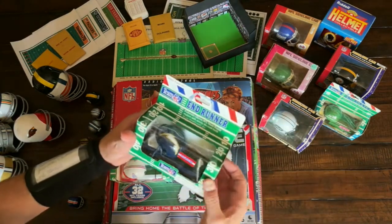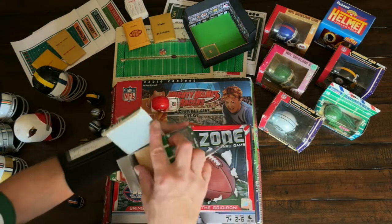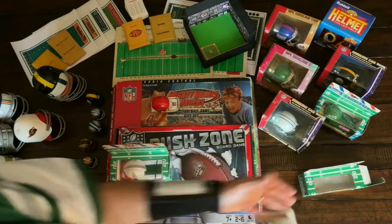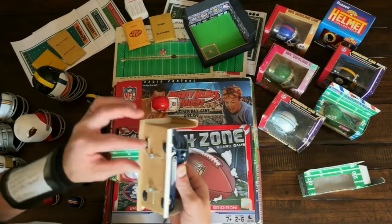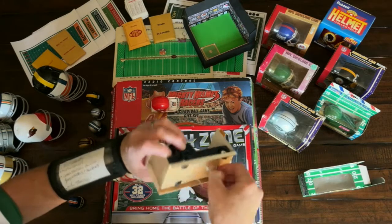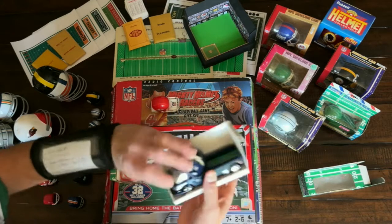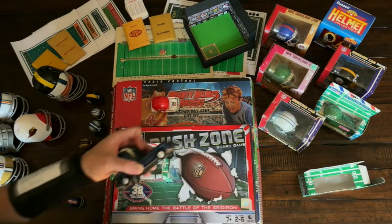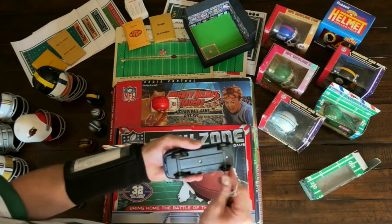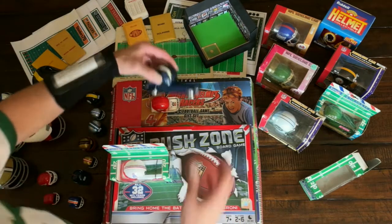If you want your Fouts-era Chargers, I believe I got a lot of seven of these Chargers buggies for not too much money. Sometimes they end up burning a hole in someone's inventory. Very well packaged. As with anything, with any collectible, especially on eBay, having patience is important. Except when it comes to unboxing these babies — just pull this out from around the wheels, and there you go. Down the field you roll. Very nice.